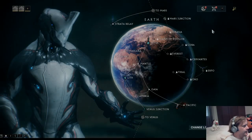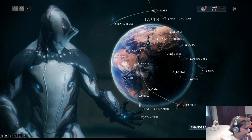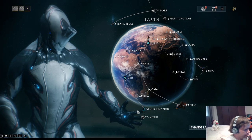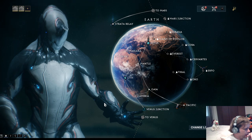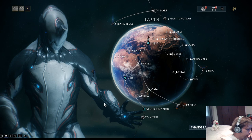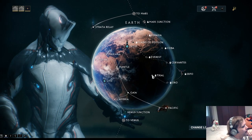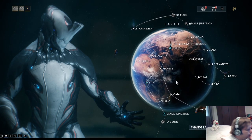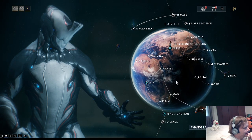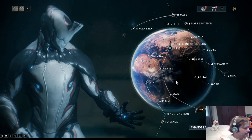In navigation, you can see a couple of nodes that are still blue and blinking instead of being white and not blinking. Those are missions you have not played yet. For all those blue blinking nodes you will get mastery rank experience. You also get experience for the weapons you play anyway. It's Lith and Cetus.